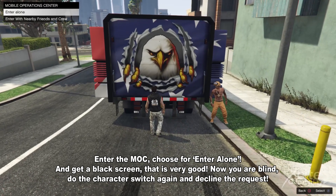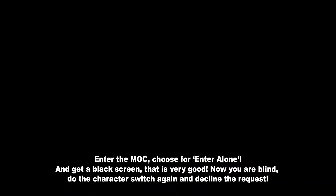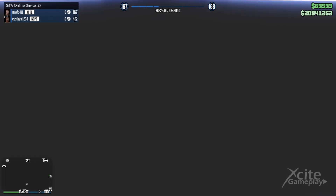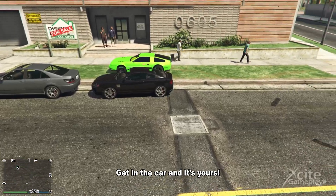You get a black screen — that is very good. Now you are blind: do the character switch again and decline the request. You shall spawn on the street invisible. Get in the car and it's yours.